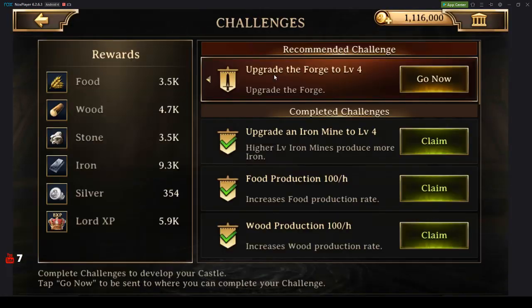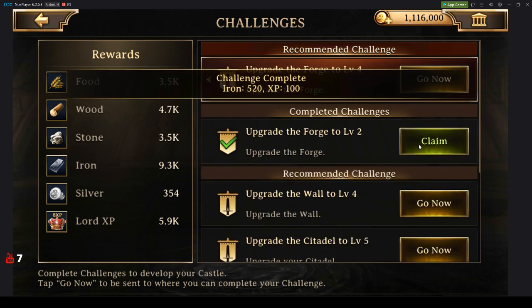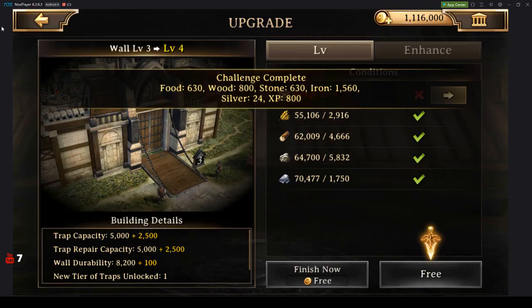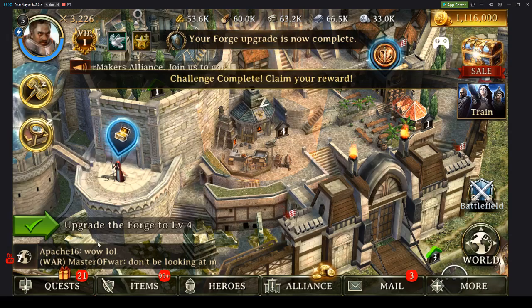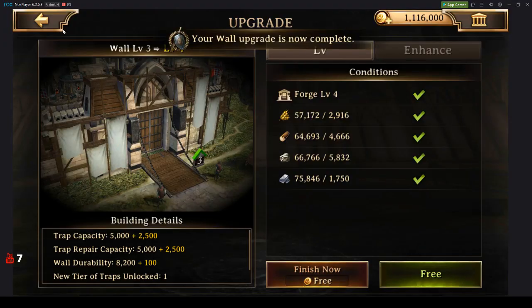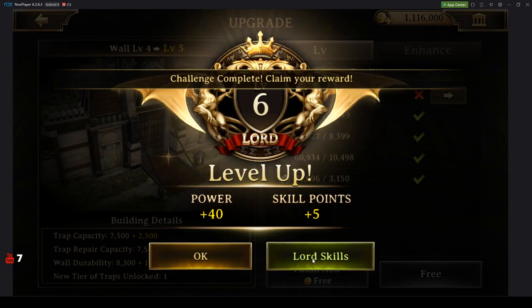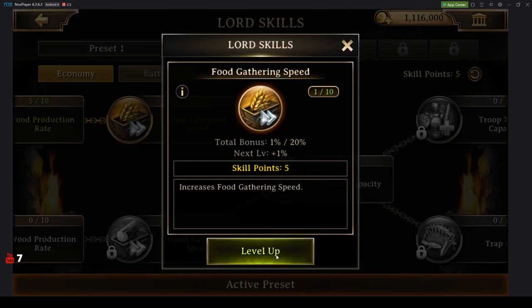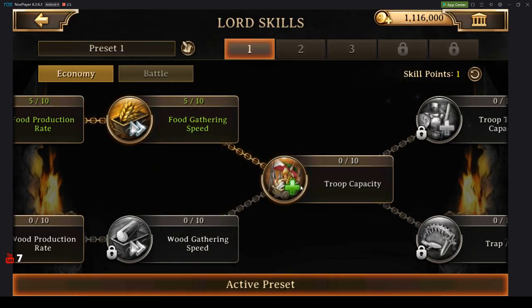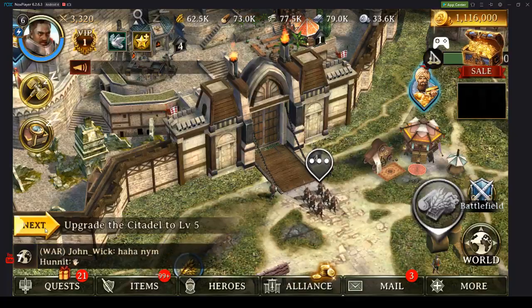Alright, so we have some challenges that we've already completed. Let's just get these rewards out — taken care of. And another Lord level. See how well this is going? It just gives you such a nice feeling of accomplishment. You're able to accomplish so much, but yet you're only a little level 4. That's nice — some good feels.